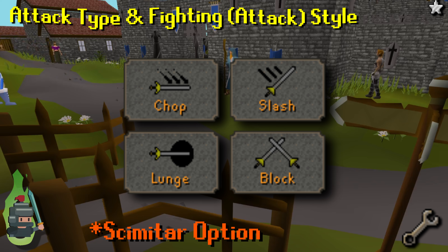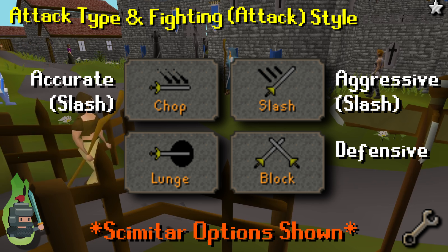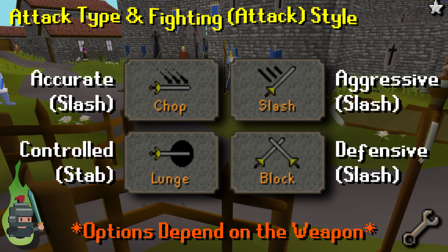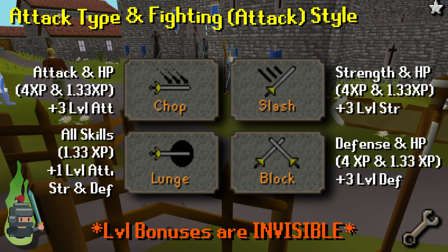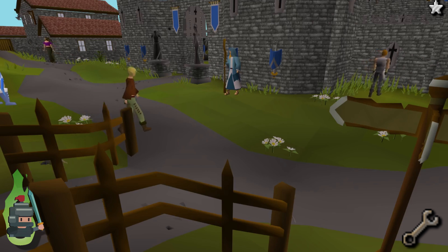Linked to attack type is fighting style or combat options. In basic terms there are four categories: accurate, aggressive, defensive, and controlled. These correlate to the core melee skills and determine the XP awarded. They also determine which attack type — stab, slash, or crush — your weapon will use. This is an important combination as you will need to match XP gained and the damage type being dealt to maximize your efficiency and effectiveness.